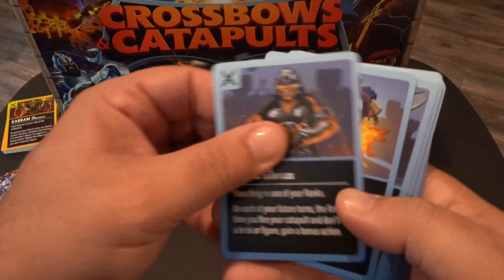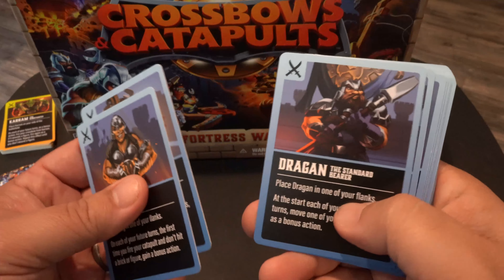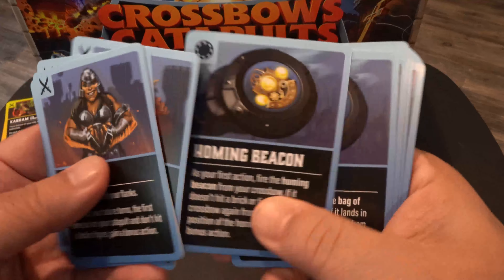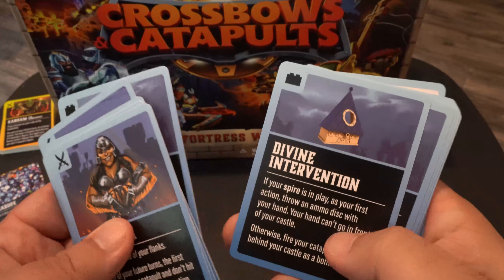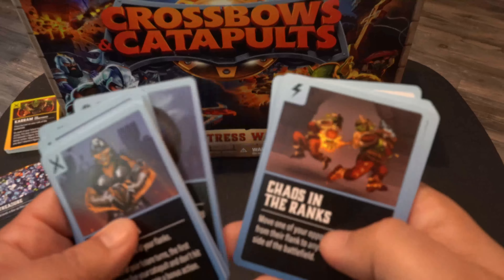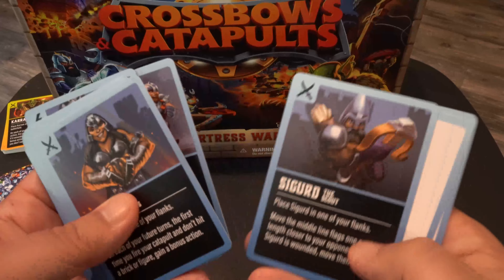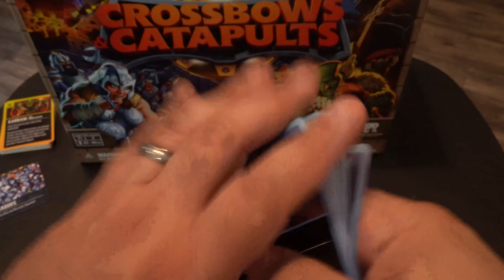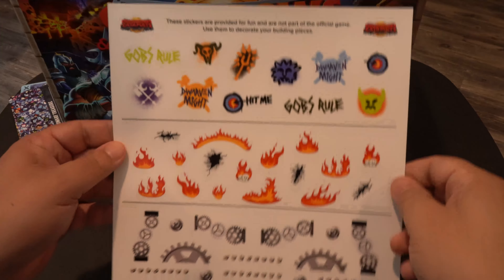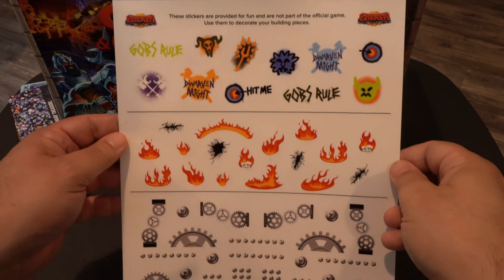They also give you a couple of blank cards if you want to do some homebrewing. Now we'll look at the dwarf faction cards. This also has the two blanks.